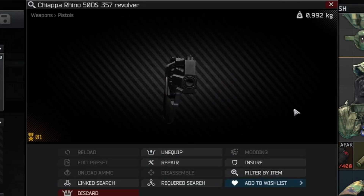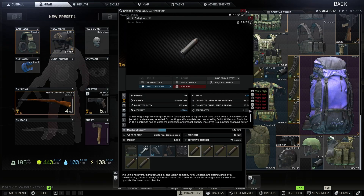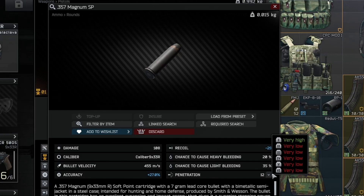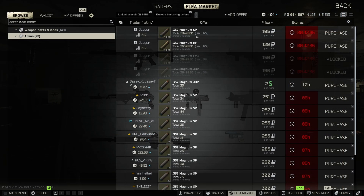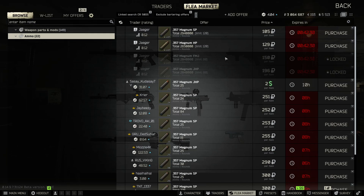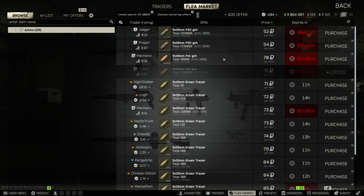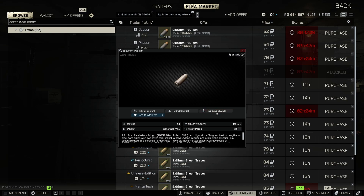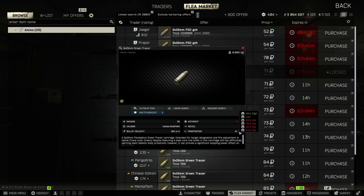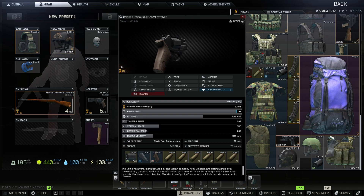The DS200 only holds six rounds, same as its bigger brother the Chiappa Rhino 50DS in .357, which holds a really powerful round with seriously powerful flesh damage. Interesting to note that the DS50 does have very expensive rounds — anything in Tarkov over a hundred rubles means you're going to fork out serious money. Price-point comparison between the .357 and nine millimeter shows a huge difference in flesh damage, and armor piercing is only effective if the round is capable of it — unfortunately for nine millimeter, flesh damage is more than halved.